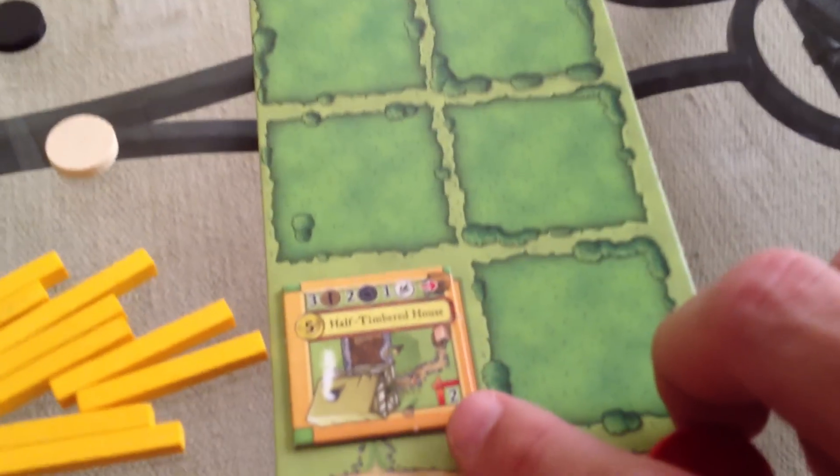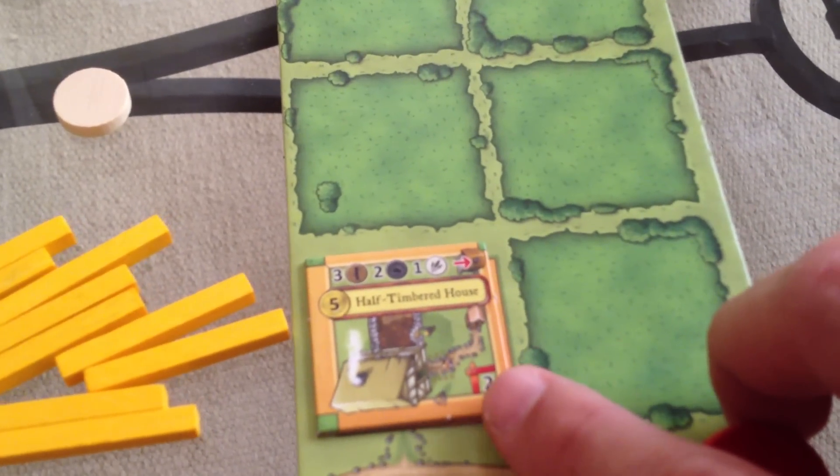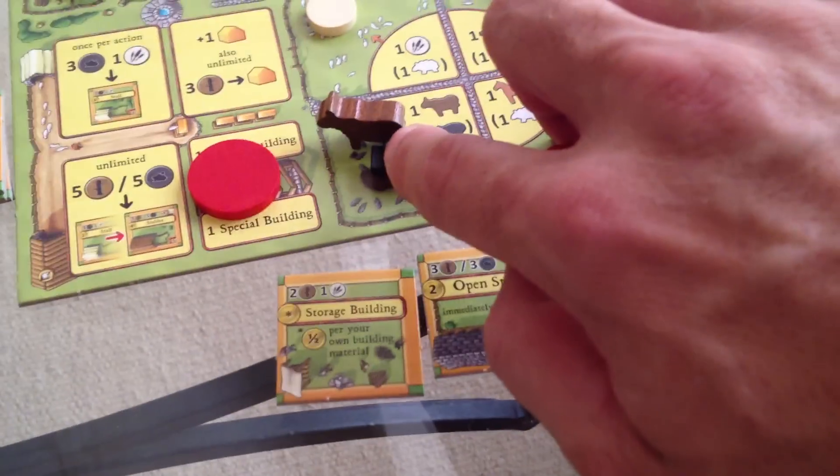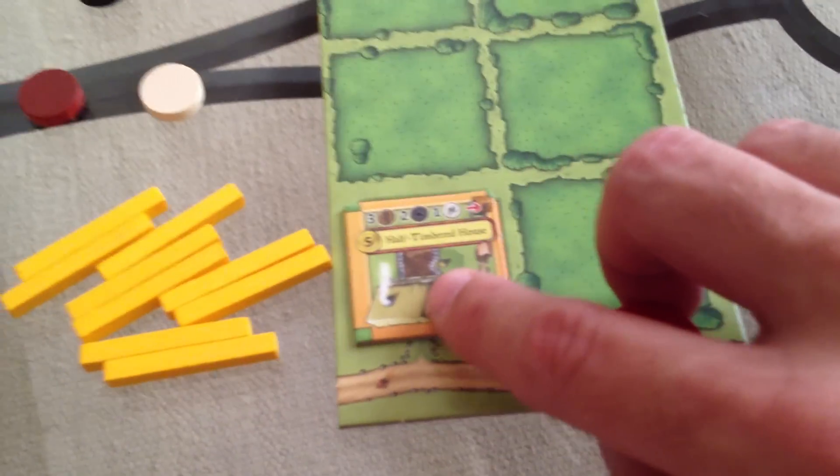Once you put anything down — any fence or any building — it can never move. So these are permanent choices. You have to think short term and long term. My last thing: I could grab some animals, although they'd have to go in my timber house. While I can put two animals in there, they have to be the same type. So if I grabbed a cow and a pig, I'd be able to put either the cow or the pig here and the other one would run away. I don't want to do that.